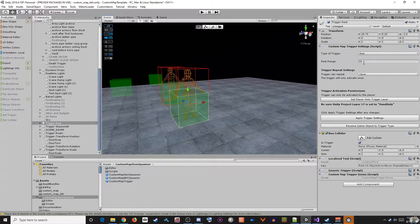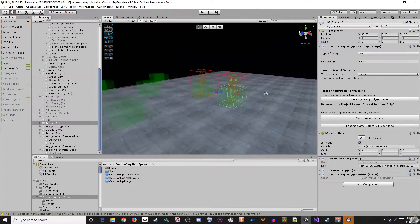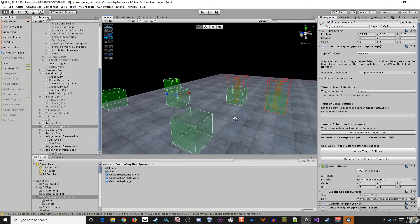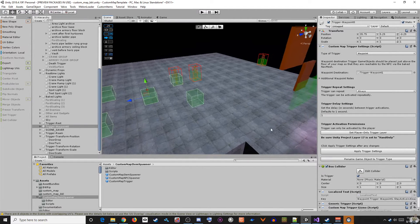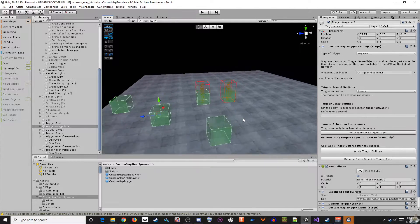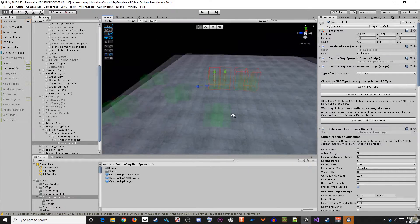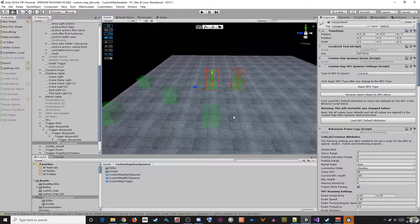The green cubes represent trigger volumes. Triggers can be activated by anything that collides with them, or set to player-only activation, although that's a little bit finicky at the moment. The first example is a waypoint system. The null body will spawn into the map and hit the first trigger, Waypoint 0. That waypoint has a reference to the next waypoint in the path. When the NPC hits the second waypoint, the trigger will direct the NPC to the next node and so on. The final waypoint in the center of the four cubes simply has a destination back to the first waypoint.